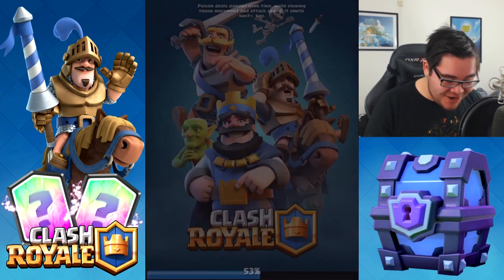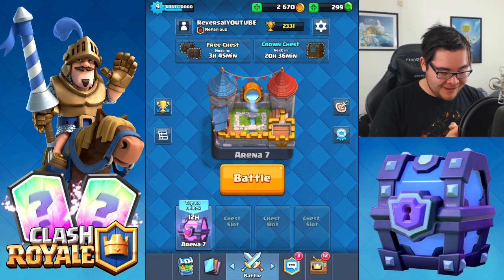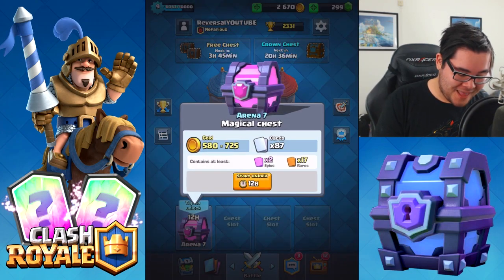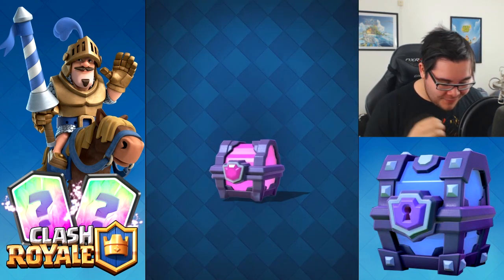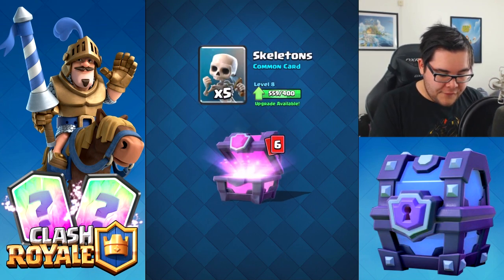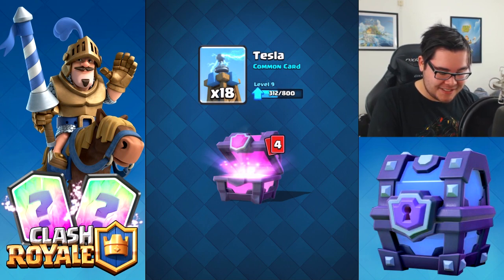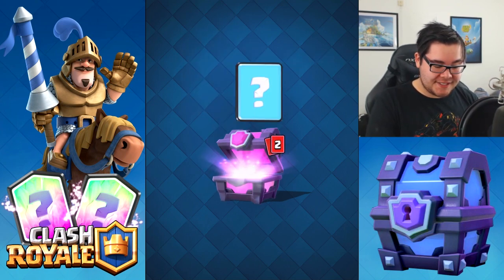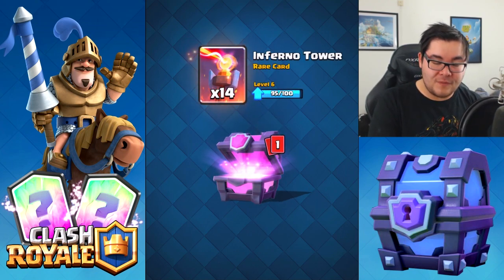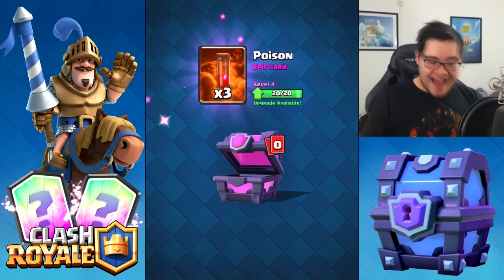Let's go! This turned into a magical chest opening! I never get these but this turned out great. Let's see what we're getting out of this magical chest: 673 gold, five skeletons, 13 arrows, 18 Teslas, three barbarian huts, 31 goblins, 14 inferno tires, and the epic — hopefully three. Yes! We can upgrade the Poison spell!